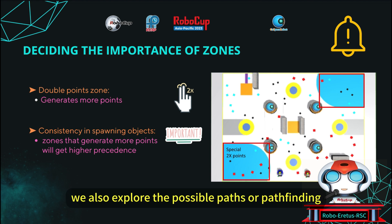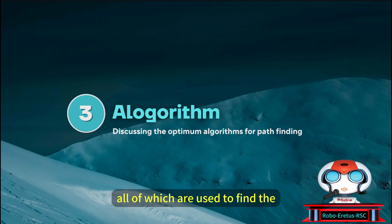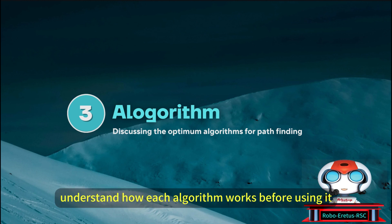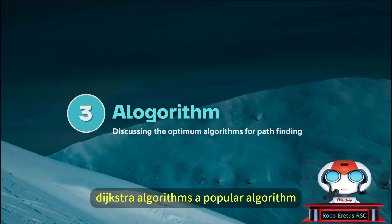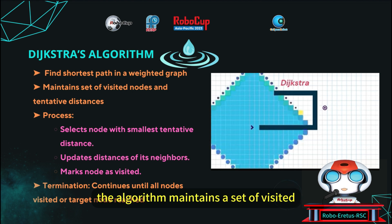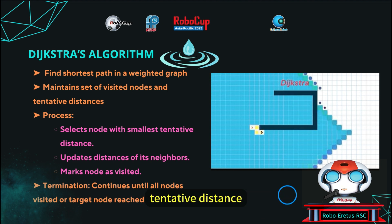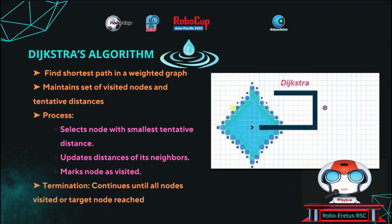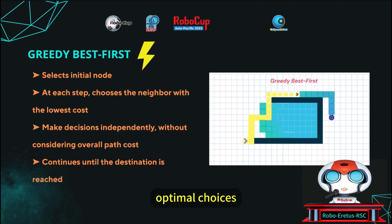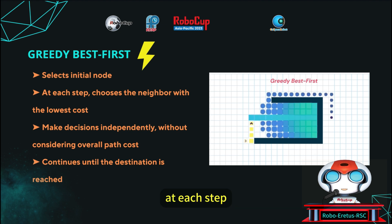We explored possible paths for pathfinding to identify the optimum path that takes the shortest distance and time to travel. We narrowed down three pathfinding algorithms, all of which are used to find the shortest path to the end goal. Dijkstra's algorithm is a popular algorithm for finding the shortest path between nodes in a weighted graph. It maintains a set of visited nodes and their tentative distances from the start node, repeatedly selecting the node with the smallest tentative distance, updating neighbor distances, and marking it as visited. Greedy search makes locally optimal choices at each step, selecting the neighbor with the lowest cost without considering the overall path cost.